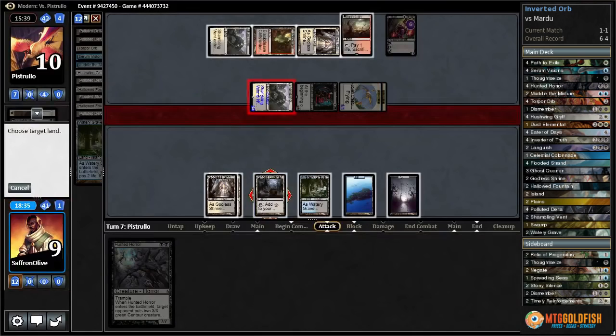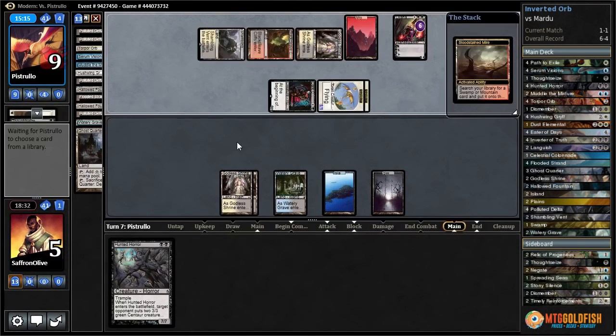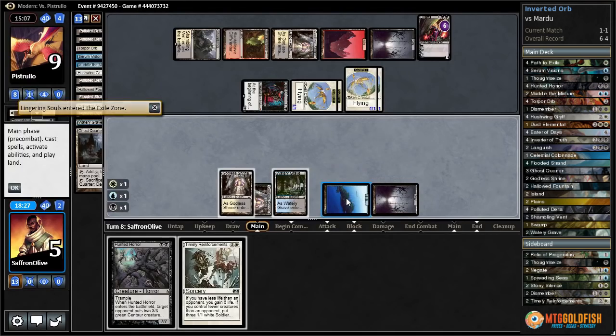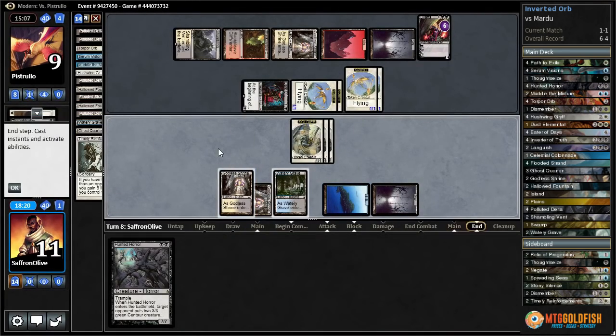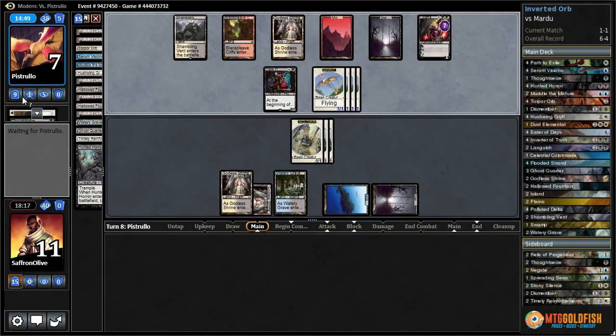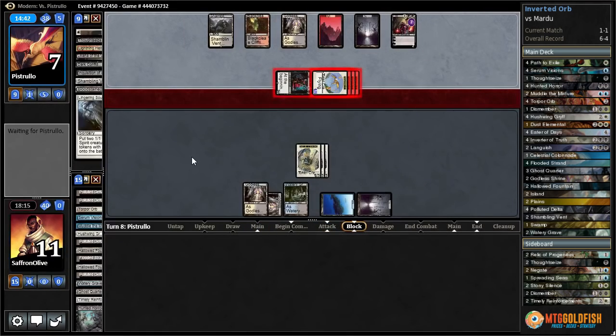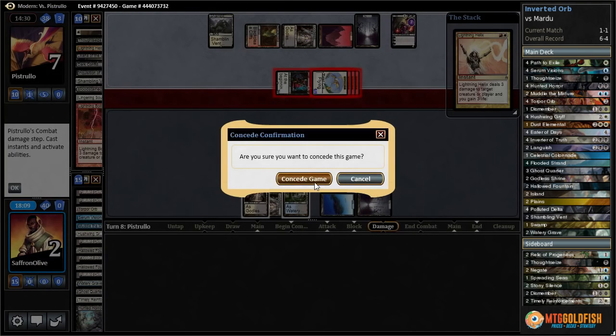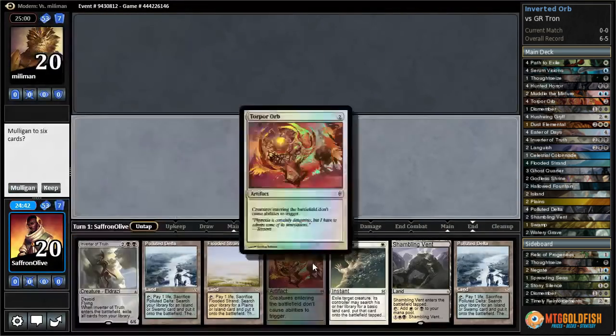Hunted Horror — we can't cast it. We're essentially dead. We just have to pass and discard this Watery Grave. Bloodstained Mire for our opponent — problem is they can Kolaghan's Command and Liliana and then we're empty-handed. This was a pretty rough draw. Fetch land, Shambling Vent — we'll Ghost Quarter that. Shambling Vent — down to 5. They have something else, flash back Lingering Souls. Timely Reinforcements — not the worst draw, gives us some creatures, gains us some life.